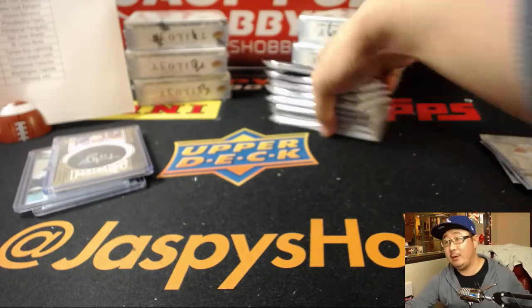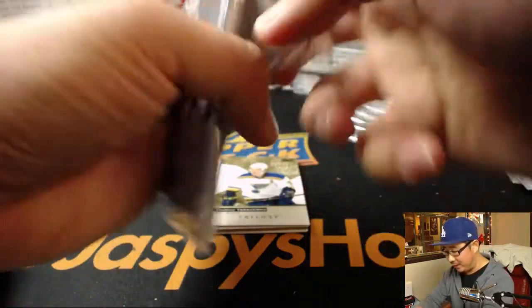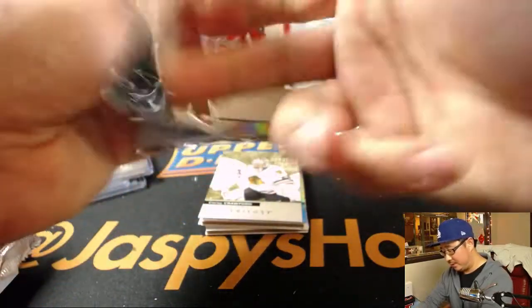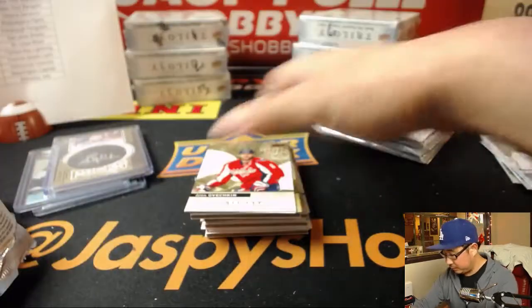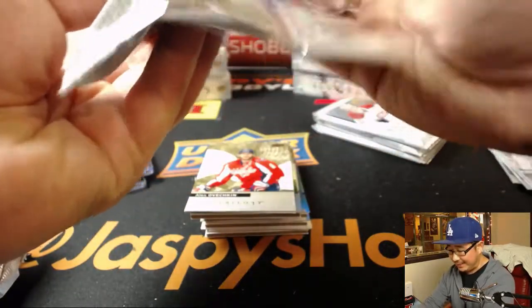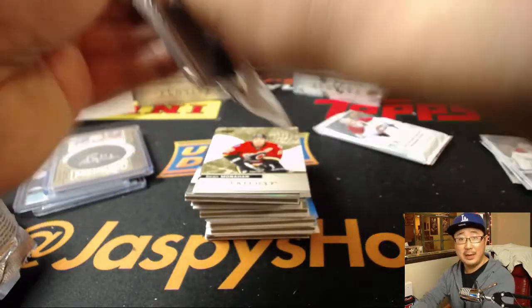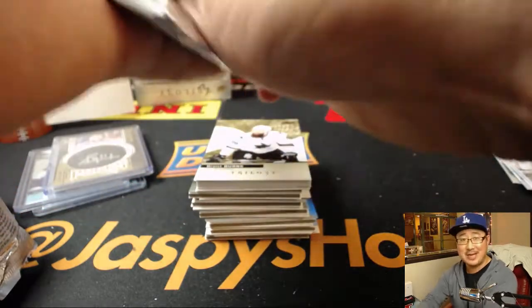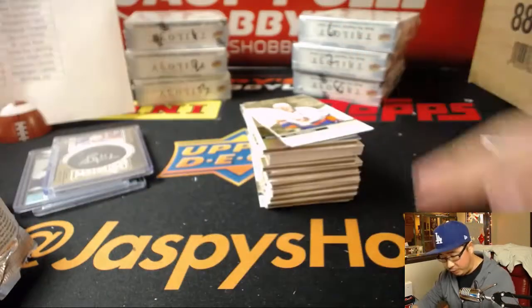All right, that was box one. Second box. Got another two-box break of this Upper Deck Trilogy in the store now — JaspeysHobbyLand.com if you want to get that going. Coming up next is a one-box break of Immaculate Football — American Football — if you want to check that out. We've got another box available as well. We are officially in the last hour of our broadcast, so if you want to rally around another quick break or two, let me know. Just buy spots on JaspeysHobbyLand.com.